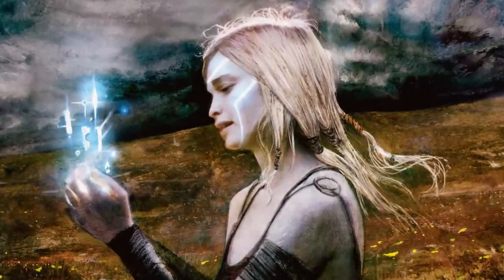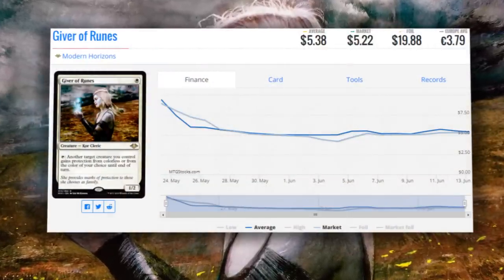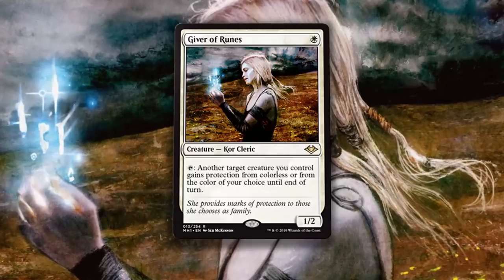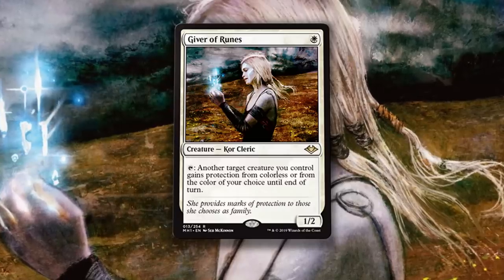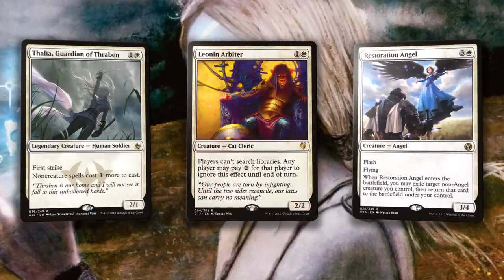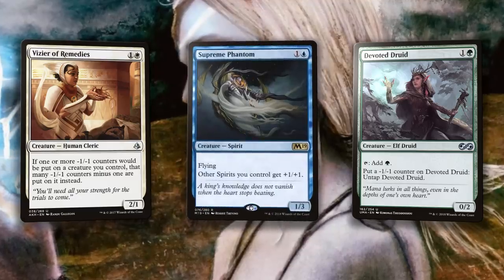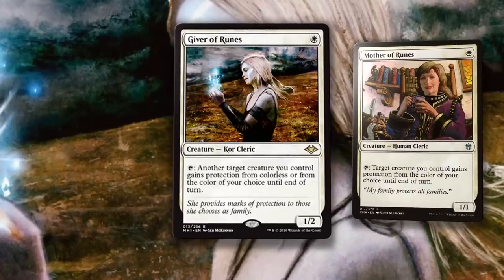The best card to buy from Modern Horizons right now for Modern at exactly $5 is Giver of Runes. This card is straight insanity. The price should surprise you considering its playability so far. Basically every single deck in Modern that's running on massive creatures and white mana is including Giver of Runes. It's incredibly impressive the range of decks Giver of Runes has managed to penetrate — from Human decks, despite the fact that it isn't a Human, to Death and Taxes builds because it can protect Thalia, Leonin Arbiter, and Restoration Angel. In the Eldrazi version it can also protect Eldrazi Displacer and Thought-Knot Seer. It's in Devoted Company decks as it protects the win conditions, and even in Spirits because it's a white creature that can protect any creature for a simple tap.